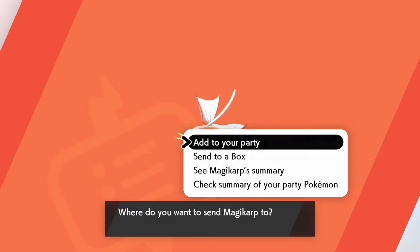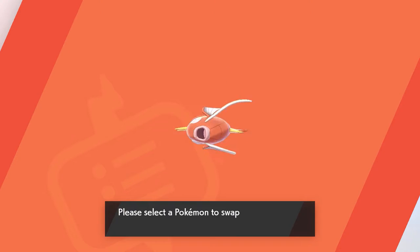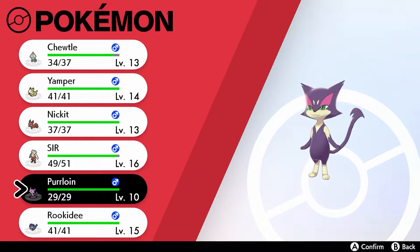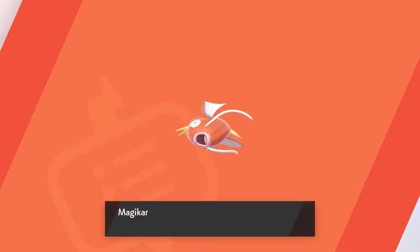I'm going to add Magikarp to my party so I can evolve it into Gyarados. To make space, I'm removing Purloin from the party.